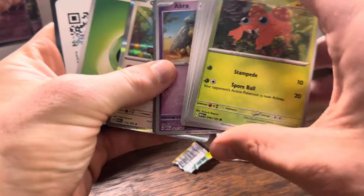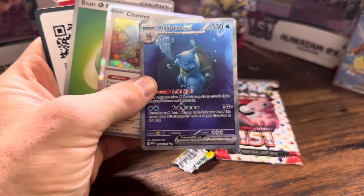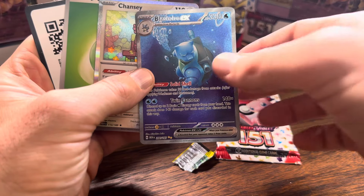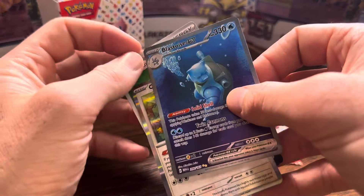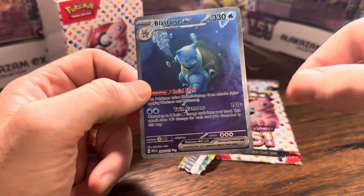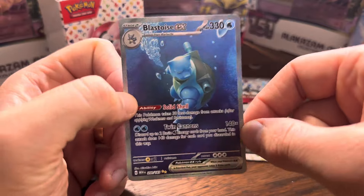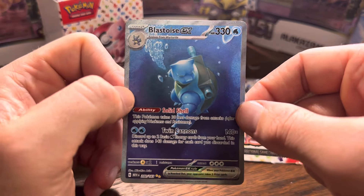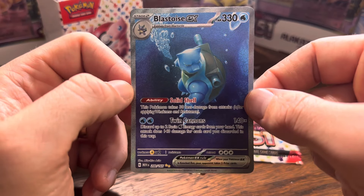Do we have anything here? We have a Chansey, and in the middle we have... well... well, well, well. We did it, ladies and gentlemen. Blastoise. Special. Illustration. Rare.